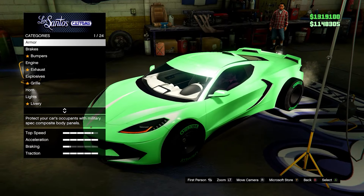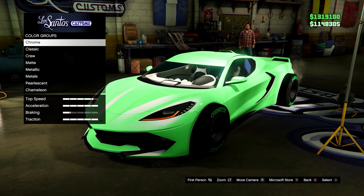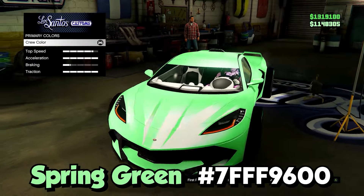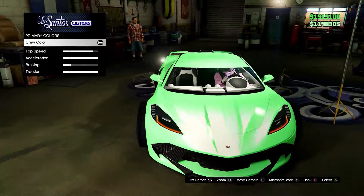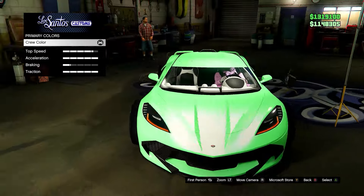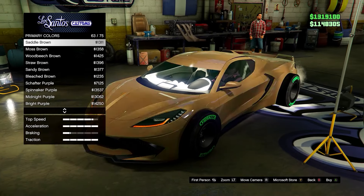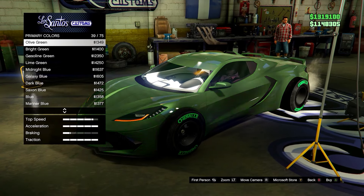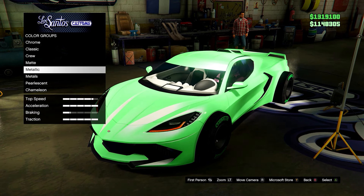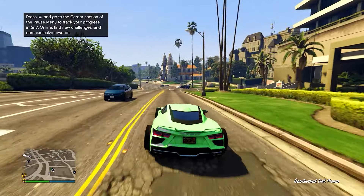Next up we have arguably the best looking green color in the game. I'll put the hex code on screen. Feel free to let me know if you think this is the best green color — it's subjective, so if you prefer a different green put the hex code down below. I do have an ice white pearlescent on this. As you can see there aren't any other greens like this in the game — it is completely unique. Here it is outside.